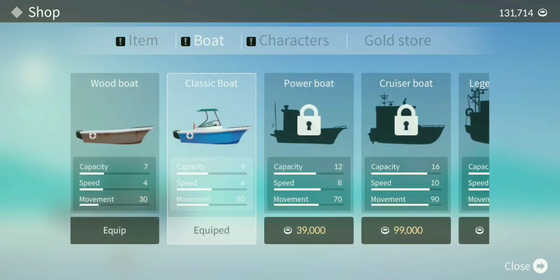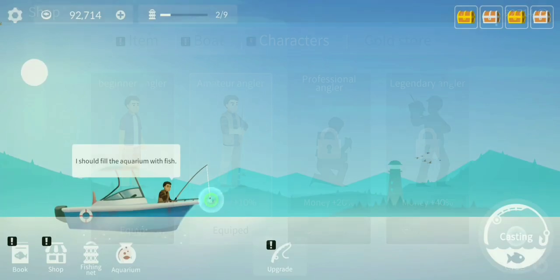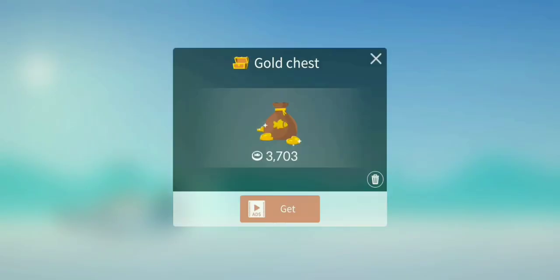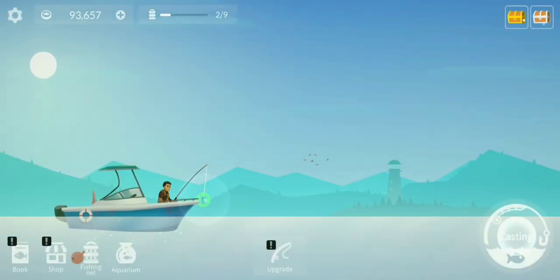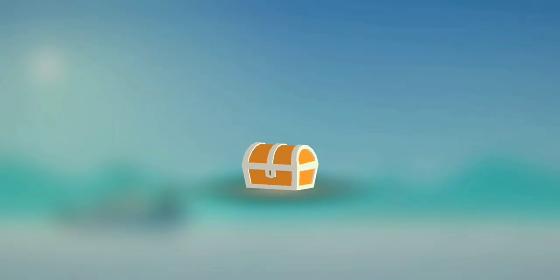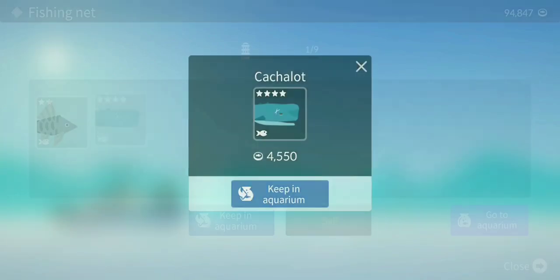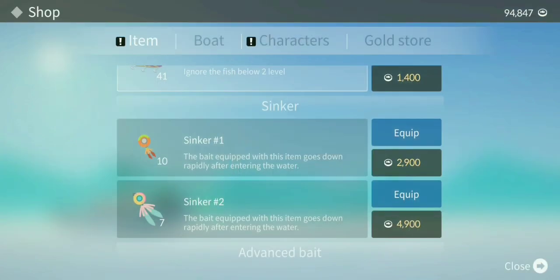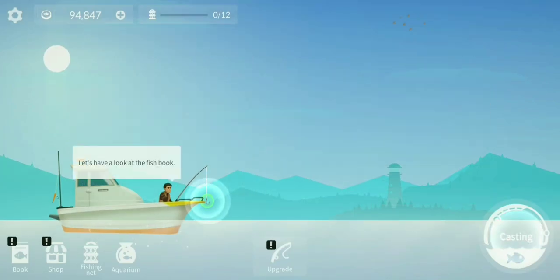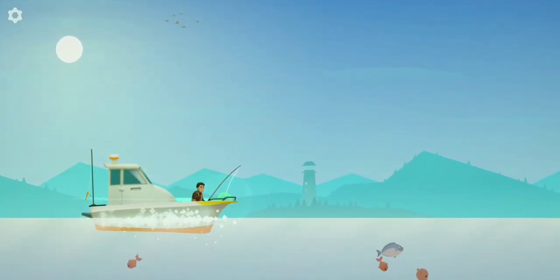We might do downtown deep in the next episode, but for now let's upgrade our boat. Should we get a new character? Nah, later. These chests are kind of annoying so I'm going to delete them — I'll take the silver chest though. Gold chest, bye bye. I didn't equip the boat again just like last time — let me go to boat and equip the power boat. Yes!